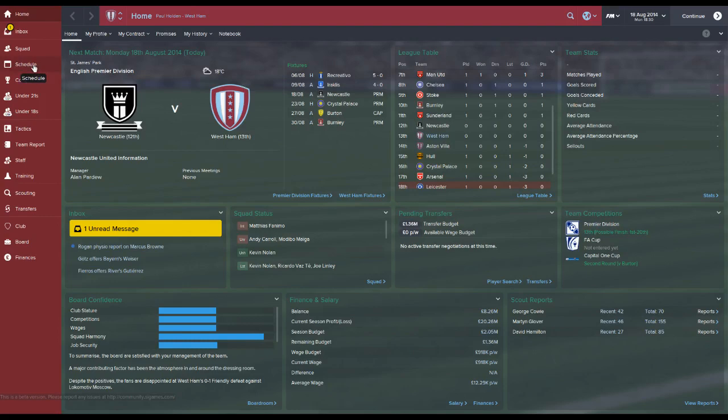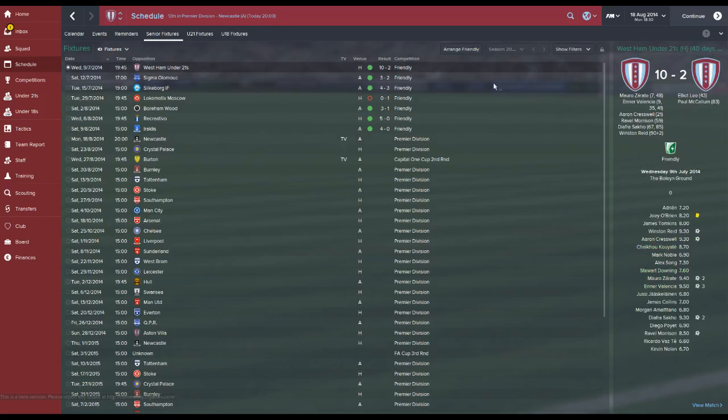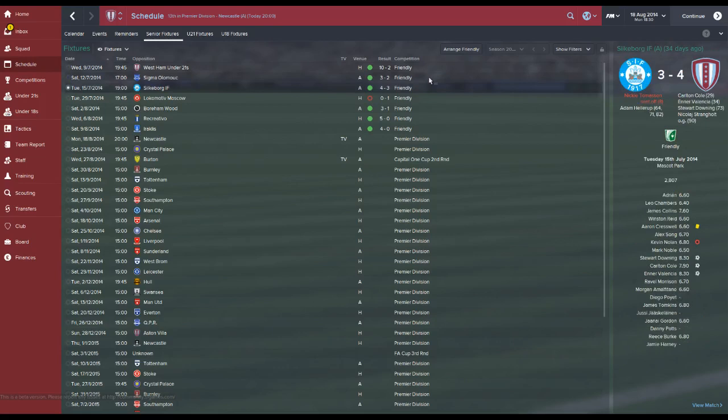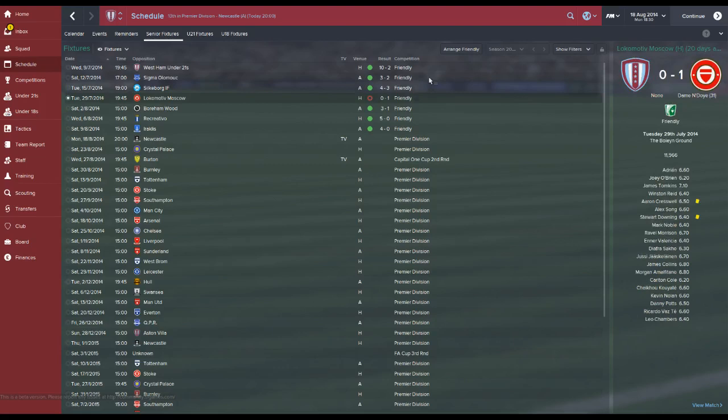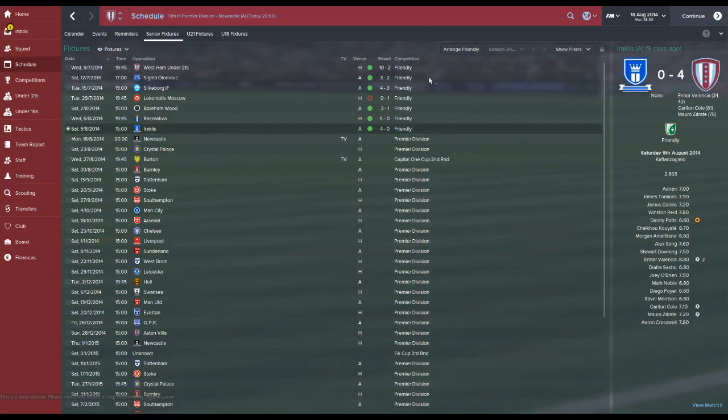So far we've had a pretty good pre-season. The only game I didn't play — I let my assistant take over — was the 1-0 defeat against Lokomotiv Moscow. The match engine is very goal heavy: we beat the reserves 10-2, with a hat-trick from Valencia, a couple of goals from Zarate and Sacco. Then a 3-2 win against Sigma, goals from Morrison, Sacco and Valencia. A 4-3 win against Silkeborg with Downing, Carlton Cole and Valencia scoring. Then a 3-1 win against Bournemouth with 2 goals from Morrison and one from Valencia. 5-0 against Recreativo — hat-trick from Valencia, Reid and Carlton Cole with goals. And then 4-0 against Diosgyor with 2 goals from Valencia, Cole and Zarate. Valencia with 11 goals in 6 starts and 1 sub appearance — brilliant.